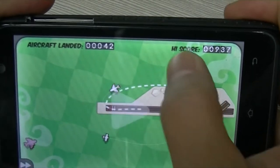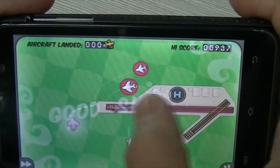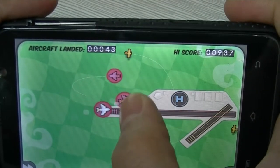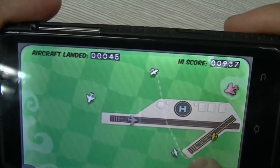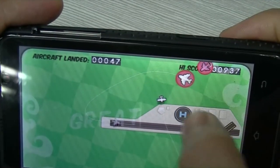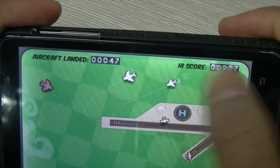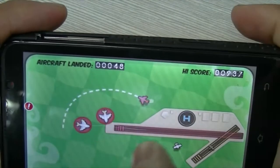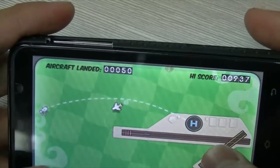We have a couple of planes going on the same path — this is going to be tight. That one's going to land, then I'm going to get this big plane in, and then that one's going to cut across here. The reason I usually do that is the big planes can go roundabout, the yellow planes can go through there, and I try to keep the helicopters on this side. Let's see if I can get that big plane landed first — perfect.